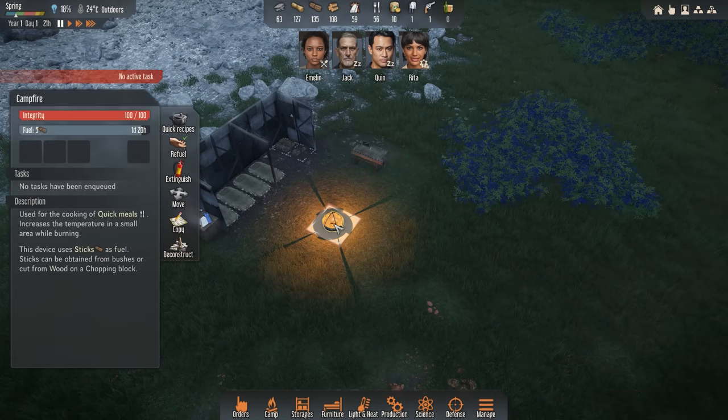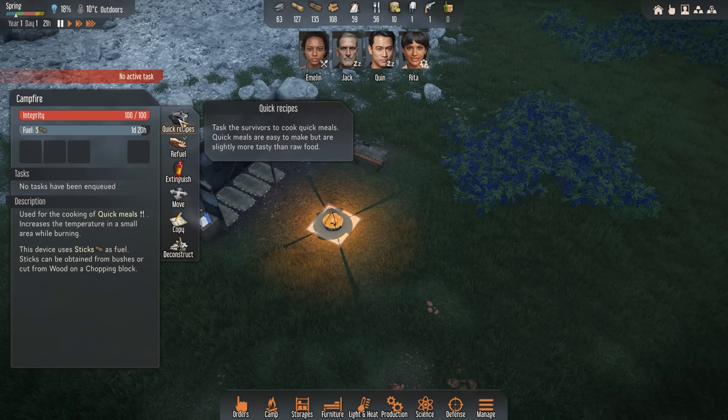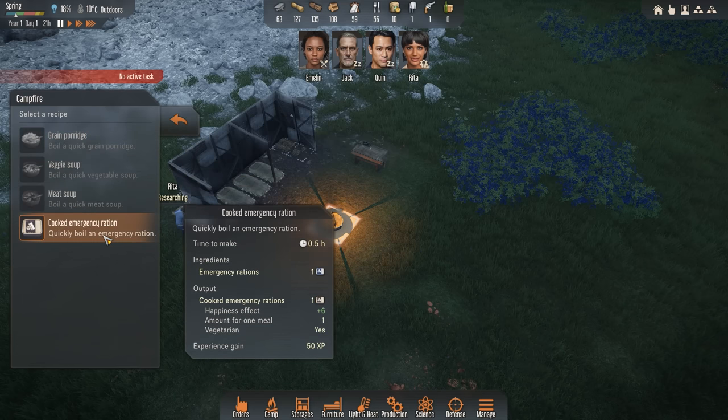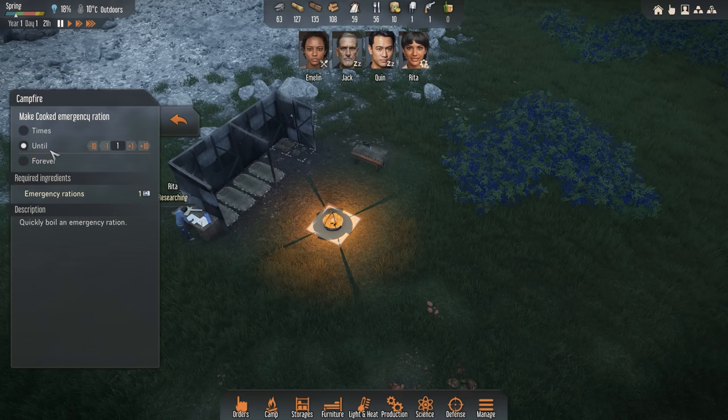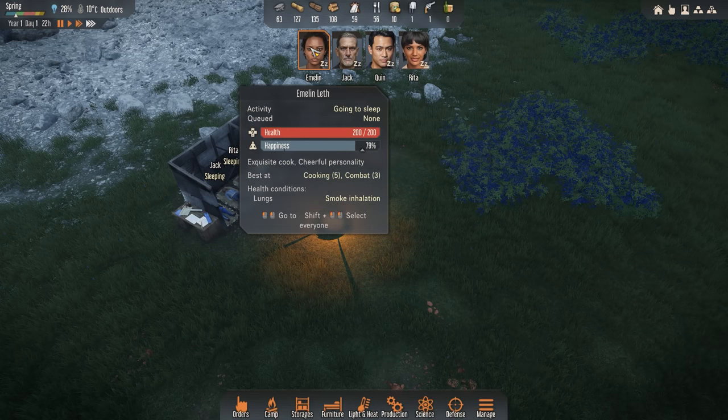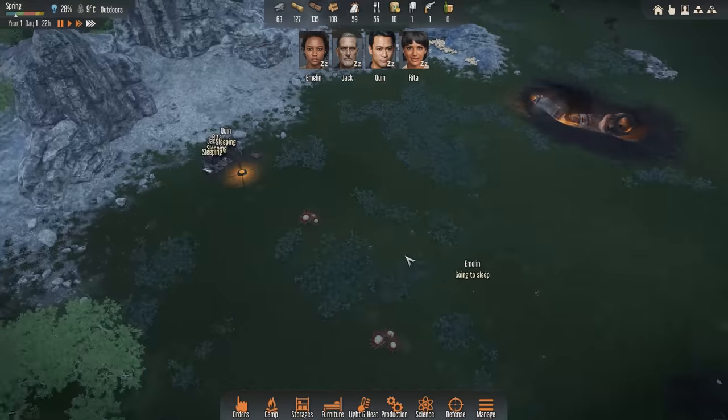While Rita's working on that, I'm also going to go over to this campfire and set up some recipes. We don't have the grain, vegetables, or meat to make any sort of good soup, but I can boil up some of my emergency rations — which sounds kind of gross, but it's going to make them a little bit more tolerable. It is a vegetarian meal that increases happiness by six. I'll set this up so we always have four cooked emergency rations. The idea being that Emelyn should be able to make sure there's enough cooked meals at any time to feed the entire crew, and the rest can just sit in storage and maintain their shelf life.